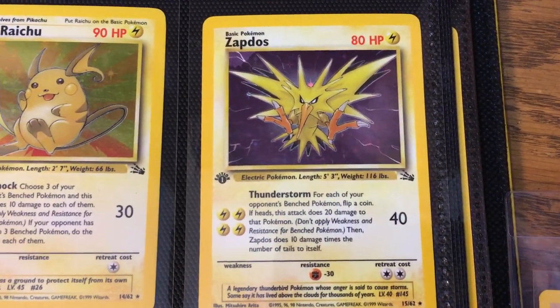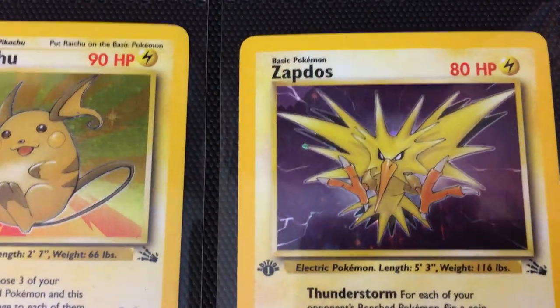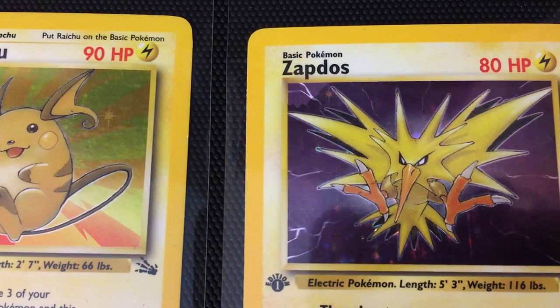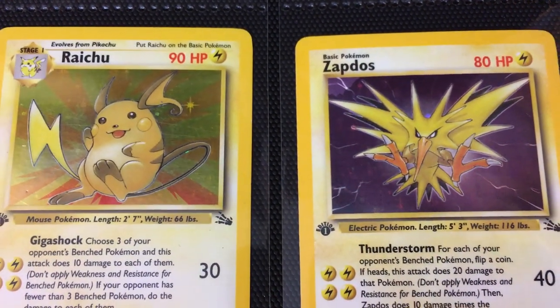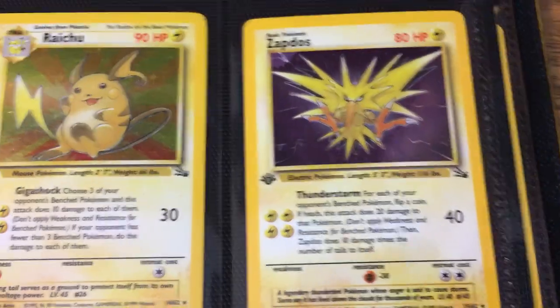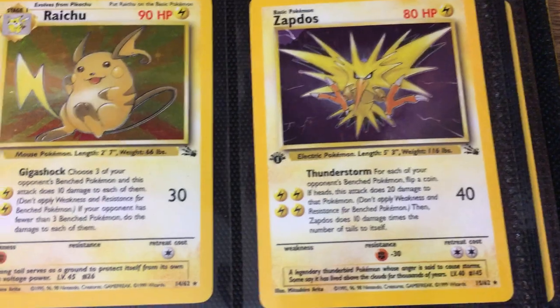Last for the holos is the Zapdos card. This one actually has an error at the top that I believe is on all the first edition holo releases. If you see that little cutout in the holo pattern, it's actually cut out from the Evolution box, as you can see with Pikachu — same design. I believe it's present on all of them. Nonetheless, it still is an error, just not one of those situations where there's an error and a corrected version where one is rarer than the other. But it's still cool.